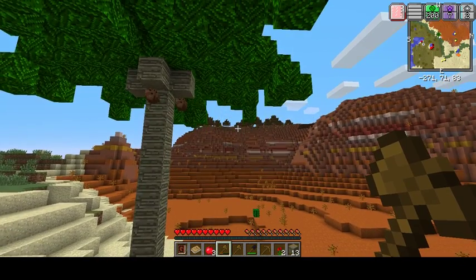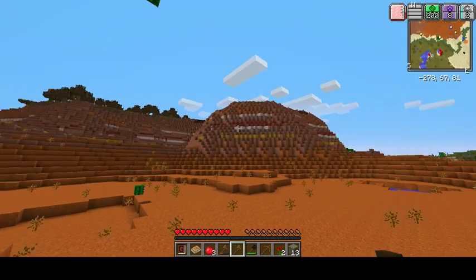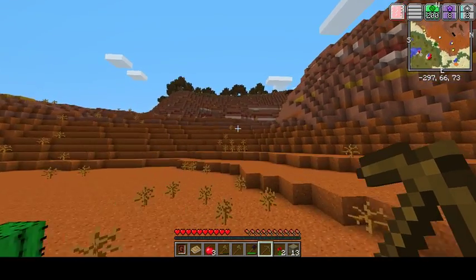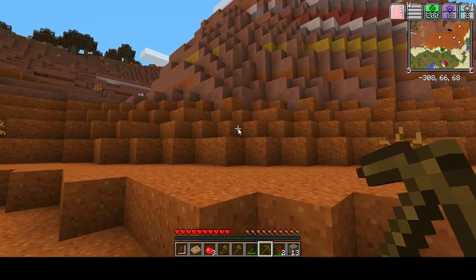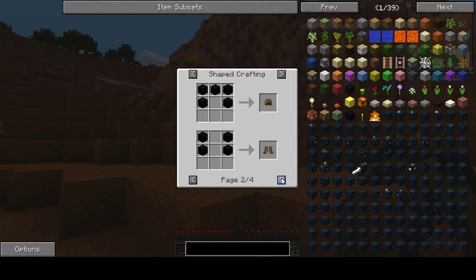Yes, yes, yes! You can see him jumping because I'm so happy — because we've got Mesa Biome! Mesa Biomes are my favourite. Actually, let me see — is this going to make me a good pickaxe? It doesn't look like it is going to make me a good pickaxe. Shame.